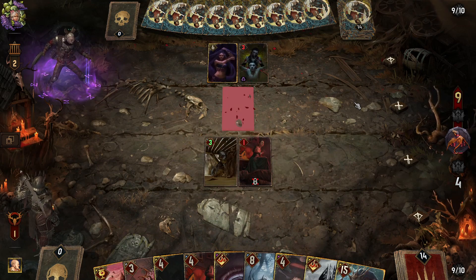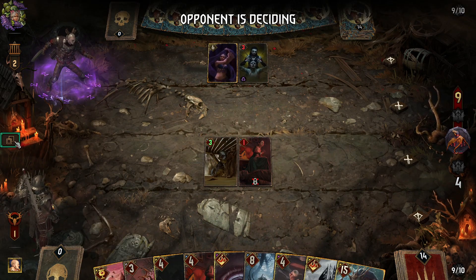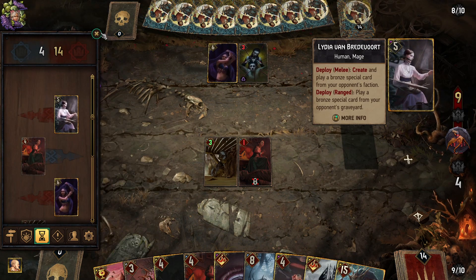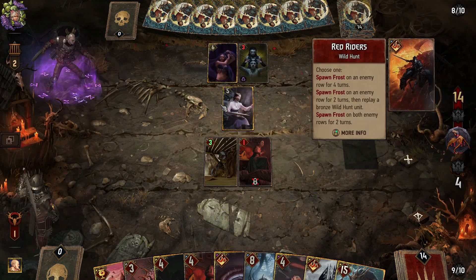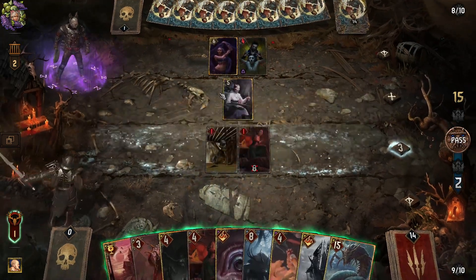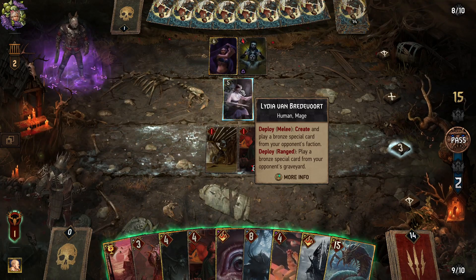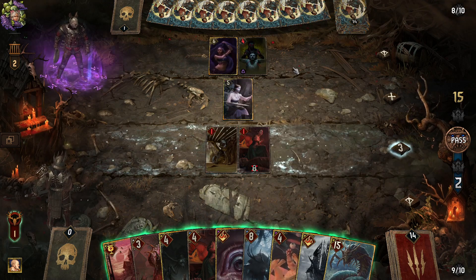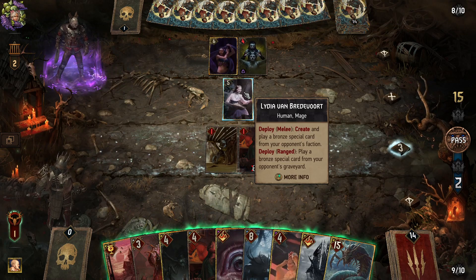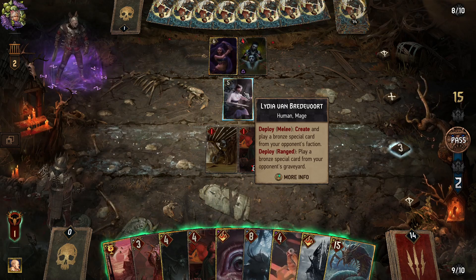The whole faction is nightmarish. I suppose that was their ability to lock, but it was at lock three — it doesn't say that. That would be too useful. Lydia van Brudevort — cards are nightmares to deal with. That's just Nilfgaard in a nutshell. Create and play a special bronze card from your opponent's faction.